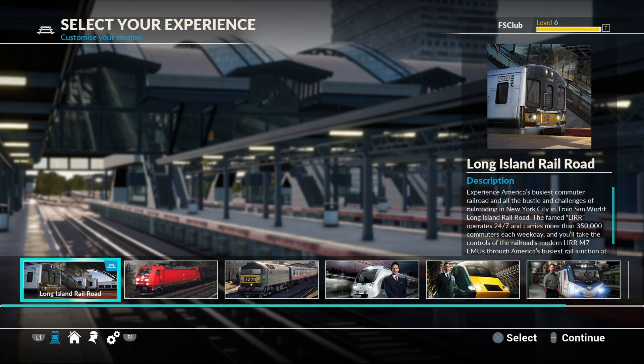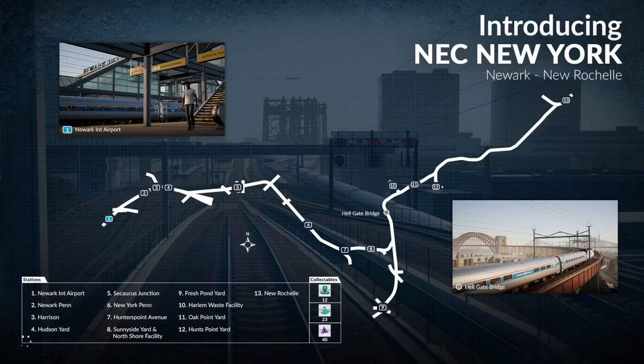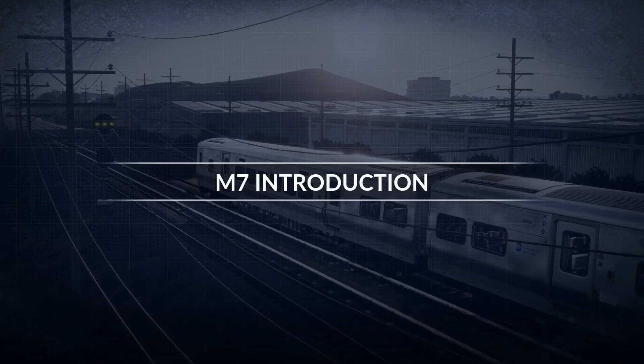Hope you guys are all having a good day. If you like this game, you can find it on the PlayStation Network store or the Xbox store - I believe it's $59.99 or $49.99, sorry if I'm mistaken. I got done with basically all the American stuff but haven't gotten to anything else - I've been busy with FS19 and all that. Let's go to the M7 introduction.